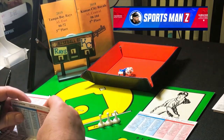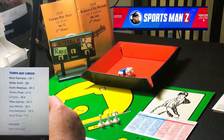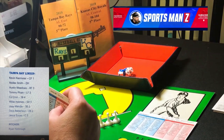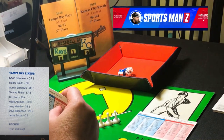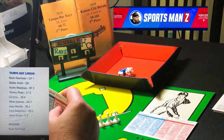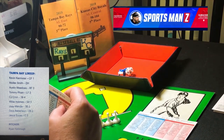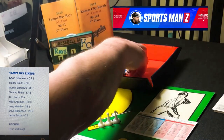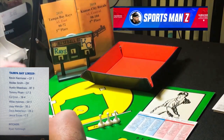We'll go over the lineup first for the Tampa Bay Rays. Batting first and leading off will be Kevin Kiermaier, the center fielder. Batting second will be Malik Smith, the DH. Batting third will be Austin Meadows in right field. Then Tommy Pham in the cleanup spot, the left fielder. CJ Krohn will be the first baseman. Willie Adamas is playing shortstop and batting sixth. Batting seventh will be Westchester University grad Joey Wendell, the second or third baseman. David Robertson will be the second baseman, and batting ninth will be Jesus Sucre as the catcher.